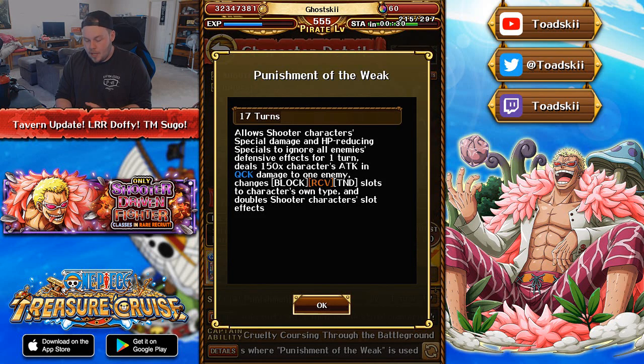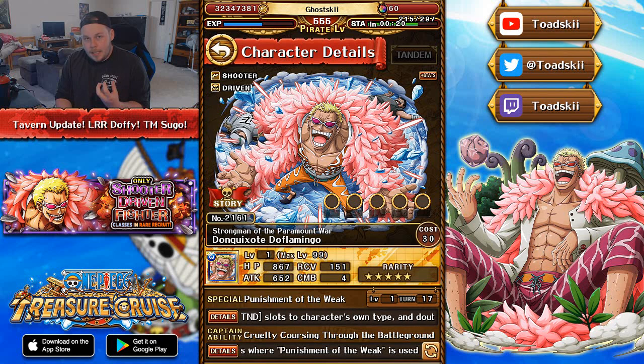When he allows your shooters to bypass defenses, he then himself deals 150 times his attack in quick damage to a single enemy — lots of damage just with him. On top of that, he also changes block, recovery, and tandem orbs into matching, and then gives shooters a 2x orb boost.